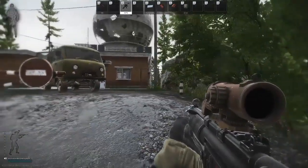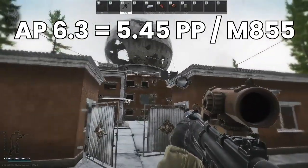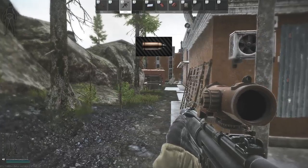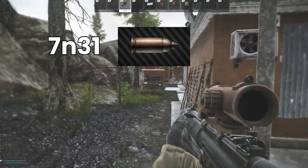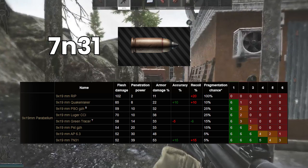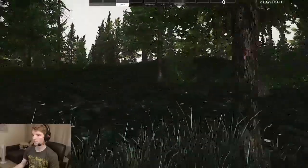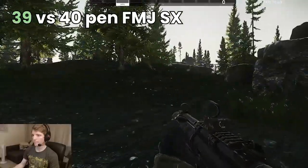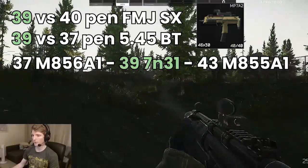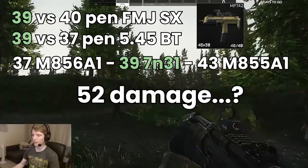To put it into context, AP 6.3 has the same pen as both the PP round for 5.45 and M855 for 5.56, and is actually worse than the base 7.62 round which is PS. However, with the advent of the new 7N31 round in 12.7, at 39 pen we actually stand a chance of causing some damage to players who have some kit. As you can see from the chart, this makes a massive difference around the level 4 to level 5 armour threshold — just under 1 pen under the FMJSX (the second best round for the MP7), better than 5.45 BT by 2 penetration, and sitting right between M856A1 and M855A1 for 5.56. All of that and 52 damage? This is starting to sound pretty good.